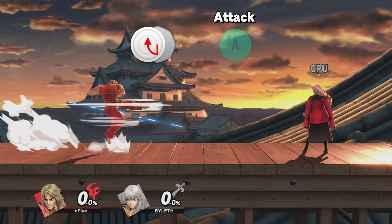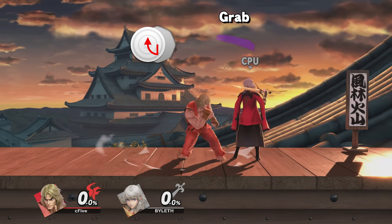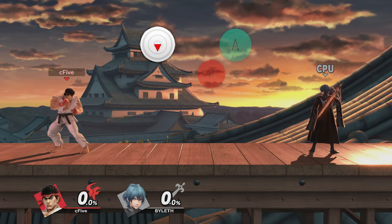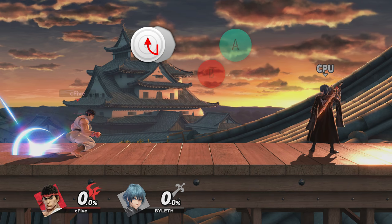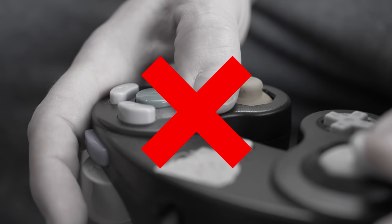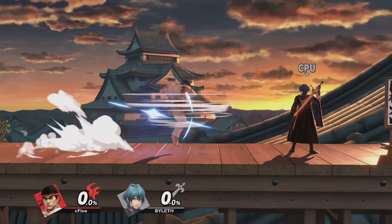Yes, you can use Attack, Special, or Grab to perform true specials, so there are different methods of doing this. After starting the Down Smash, move the control stick with the right motion while releasing A. Then you can either press the same button again or switch to a different button that has Special or Grab mapped to it. Be careful with sliding your finger from one button to another, though, as you have to release the Attack button before pressing another one for the cancel to work.